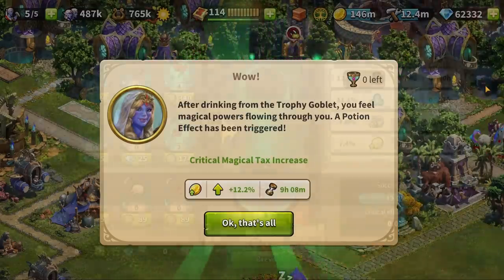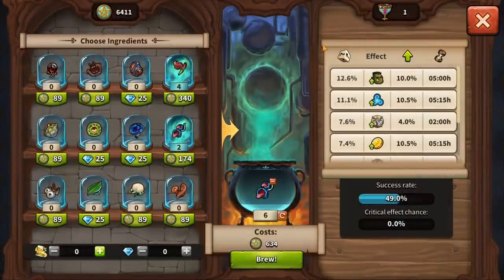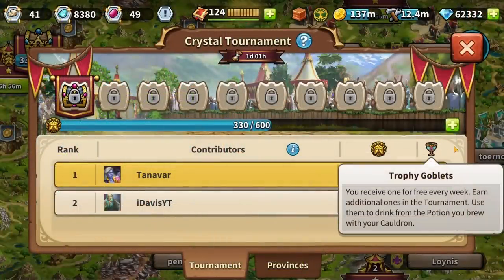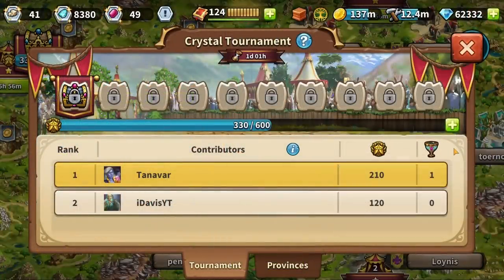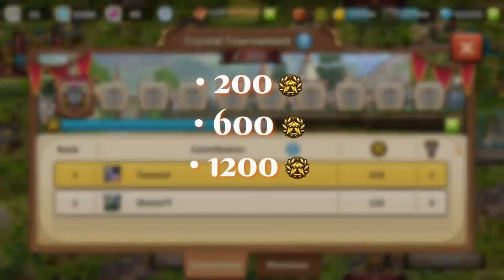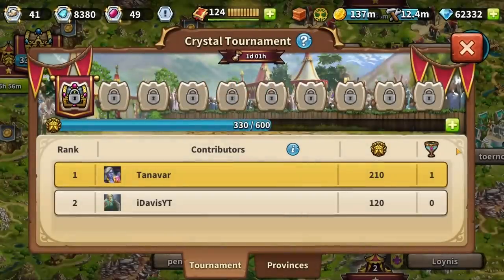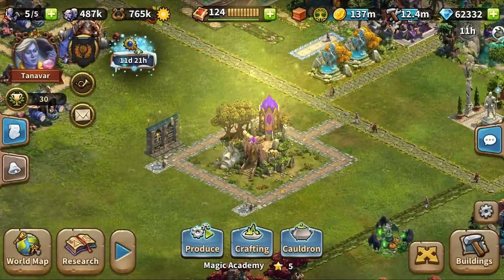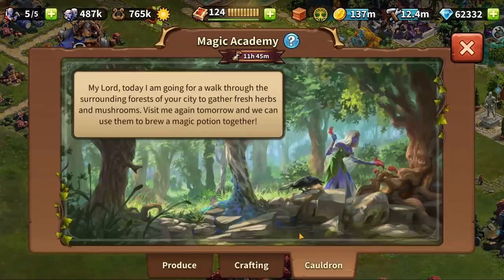For every trophy goblet used, your potion has a chance to trigger an effect. Every time the Cauldron effect starts, you receive one trophy goblet for free. Additional goblets can be earned depending on your last week's tournament performance. Every time you reach a certain threshold of tournament points, you receive another trophy goblet. The thresholds are 200, 600, 1200 and 2000 tournament points, meaning up to 4 additional goblets. You receive your multiplayer rewards together with your fellowship on Saturday, the time when your sorceress gathers fresh mushrooms and herbs in the surrounding forest to prepare for a new round.